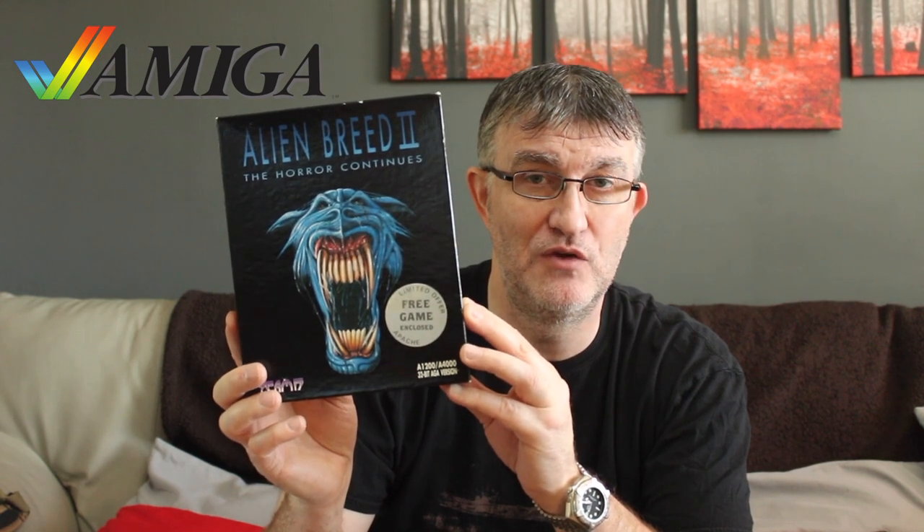The next one has got an incredible cover. This one is complete because there was a free game called Patchy that came with it. The box art - I've been tempted to remove the sticker on it because it lets it down a little bit, but I know if I remove it it would make a bigger eyesore. Alien Breed 2 - it doesn't get much better than that, absolutely fantastic. They did do a remake for the Xbox 360 - a remaster, or retelling is probably the better word. This is still such a fun game to play.